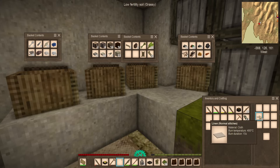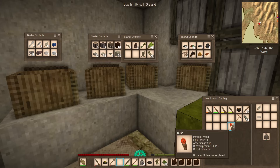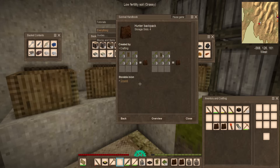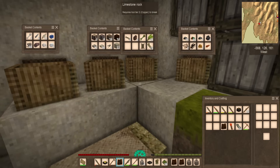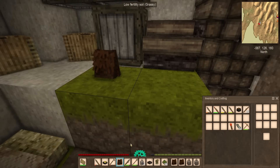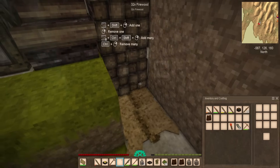A linen sack requires one flax twine and one linen. That is amazing — I should be able to make at least two of them. That will do quite nicely. I now have two more inventory spaces at the very least. Sadly these old items don't convert into anything — they're absolutely useless at this point, unless you really want to decorate with them by setting them down. I'll do that as maybe a memento.